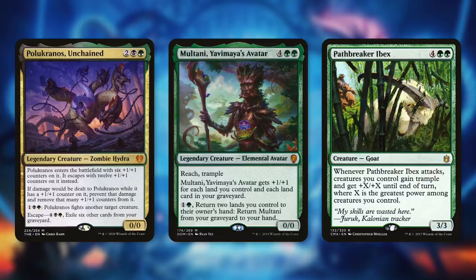Then there's Multani, Yavimaya's Avatar — a 0/0 Elemental Avatar with reach and trample costing four green green. It gets +1/+1 for each land we control and each land in our graveyard. By paying one and tapping two lands we can return those lands to our hand and return Multani from our graveyard to our hand. Multani is a huge recurrent threat that can really decimate our opponents.